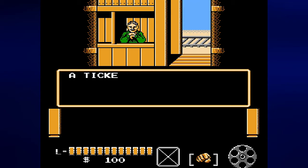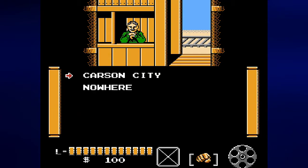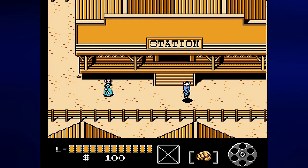A ticket for the train costs $25. We won't be taking the train — we'll be going to Carson City on foot anyway. You start out with $100, which may seem like a lot of money for the 1880s, but it is not a lot in this game. You can see how much money you have in the lower left-hand corner, and above that is your health. If you run out of health, it's game over.